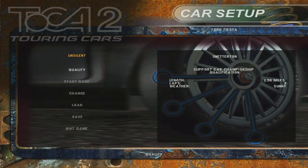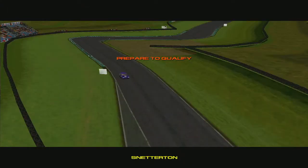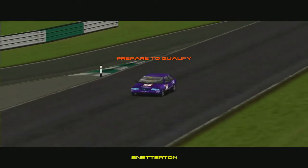Oh no, Tiff — we're just straight in. Yeah, support card championship. We're going to Snetterton first. We haven't done Snetterton yet, so hey, that's nice. Three laps around Snetterton. Let's give a quality shot — that way I need to learn the car, not just the track.